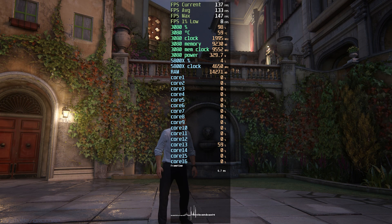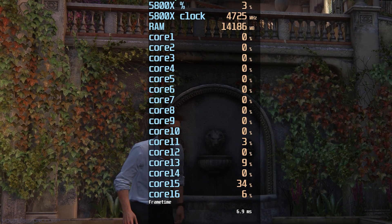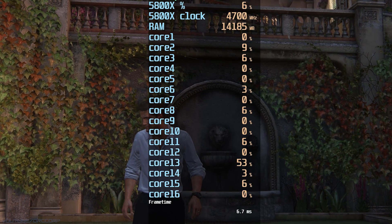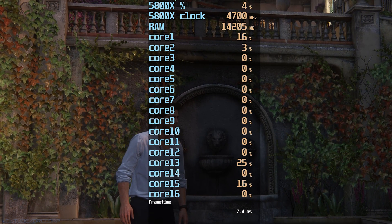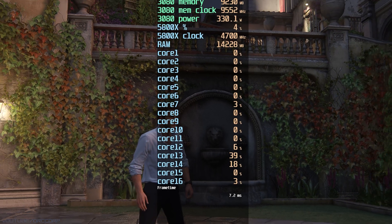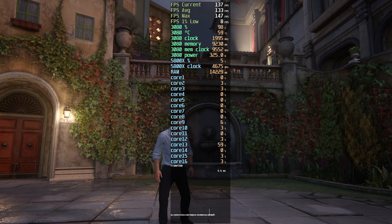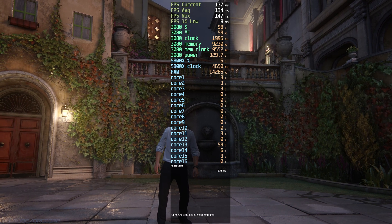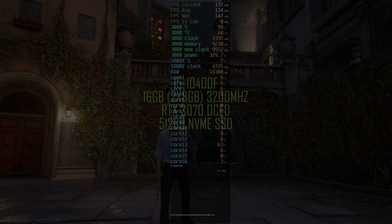One thing you can clearly see in this footage is that even at higher frame rates the 5800X CPU is doing almost nothing. With a closer look at the threads, you can see that only a couple of CPUs are doing all the work at any given time, meaning there is definitely something wrong with the CPU workload optimization — at least with higher-tier 8 to 16 core CPUs. The lower-tier 6-core i5 CPU is actually doing a lot more work per thread. This is most likely something they will try to fix for the release of the game.